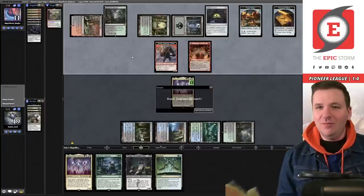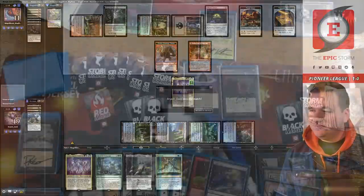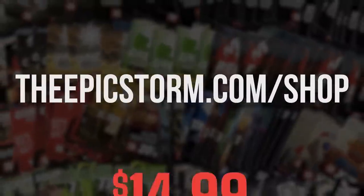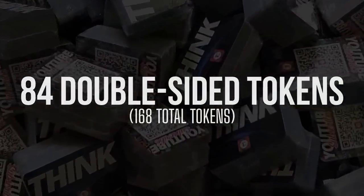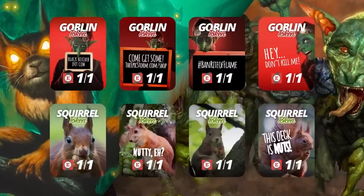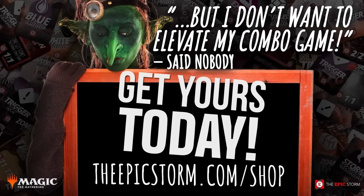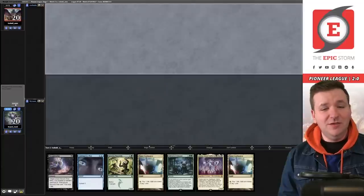I've got a good feeling about this — we might be looking at a trophy. Let's see how match three goes. The Epic Storm mini token combo pack is available at epicstorm.com for $14.99. It comes with 84 double-sided tokens including classic Storm and mana tokens, as well as fan favorites like Goblins, Squirrels, and Slime. The pack has been expanded to cover a variety of formats. Stop by the epicstorm.com shop to elevate your combo game.